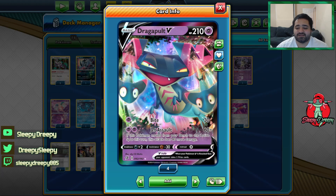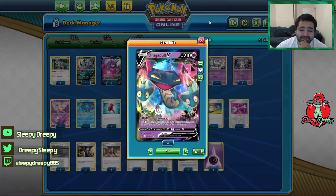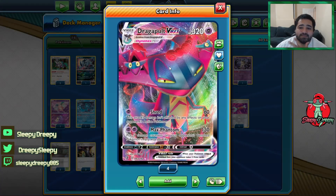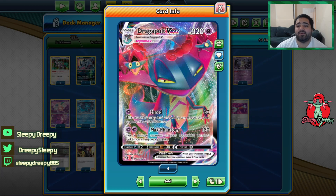We have Bite for 30, and for Jetstall it's 60, and if this Pokémon is switched to the active this turn it does an extra 80. Then we evolve up to Dragapult Vmax, and for one energy Shred does 60 damage and it's not affected by any of your opponent's effects. Then Max Phantom does 130, and then we can spread five damage counters any way that we like.